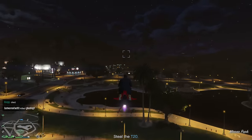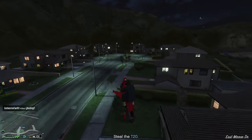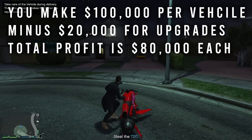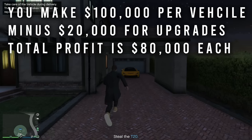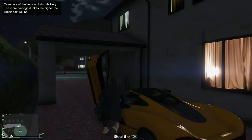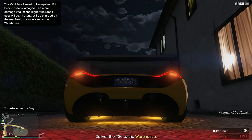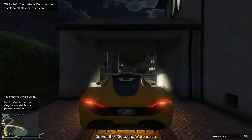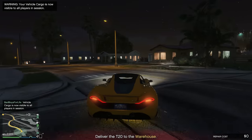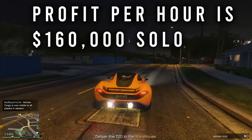On average, to source these vehicles it'll take about an hour and 54 minutes, and we are going to be sourcing 12 high-end vehicles. Each vehicle sells for roughly $100,000, minus $20,000 for upgrades, so the total profit is $80,000. Between sell missions there is a cooldown time, and you'll be able to sell 2 vehicles per hour doing it solo. So the total profit is about $160,000 completely solo.